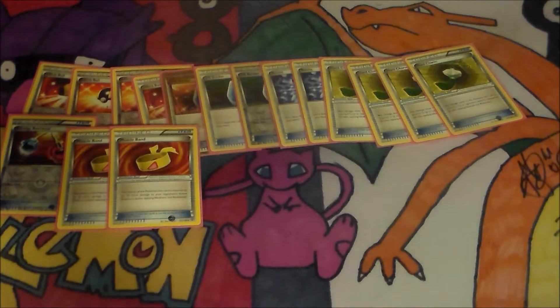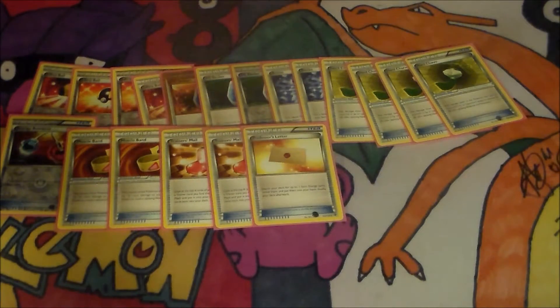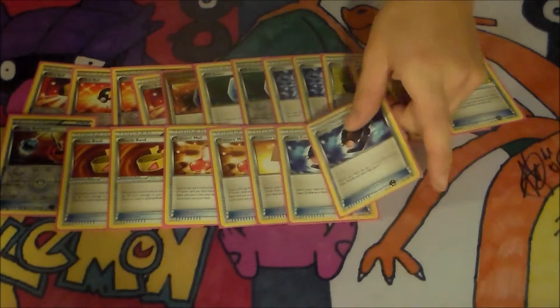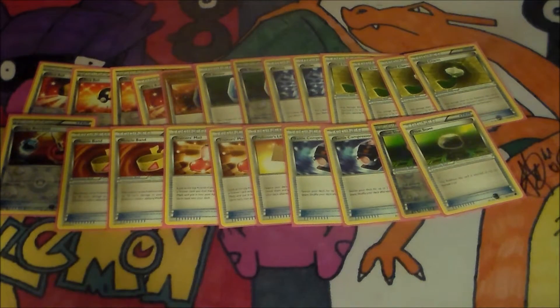Another thing is you can put Muscle Bands on the Pyroar to help get more damage done to your opponent. Two Trainer's Mail to help just get through your deck and get the cards you need. One AZ to get that energy — it's a card you might not need in your deck. Two Battle Compressor to help get energy in the discard pile for a Blacksmith, or Trainers in the discard pile that you need to use with your VS Seekers. Two Float Stones — I can stick them on a Pyroar if I need to retreat, or on Joltik or whatnot.